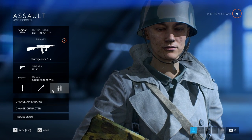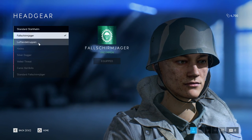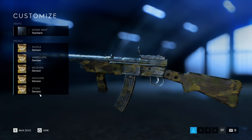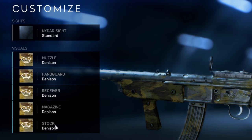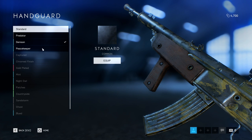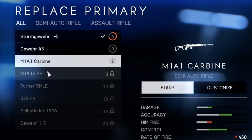Battlefield 5 has implemented more detailed customization for characters and weapons. You can pick and choose different colors and designs for your character's headgear, torso, legs, and face paints. For weapons, there are cosmetic customizations for each part of your gun — like the muzzle, handguard, receiver, and magazine — so you can design some really cool styles for your character and guns.